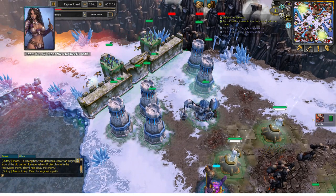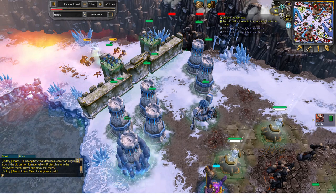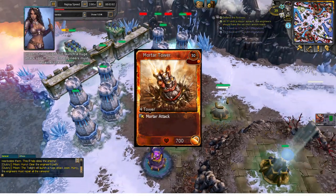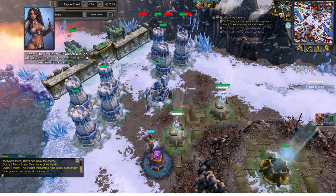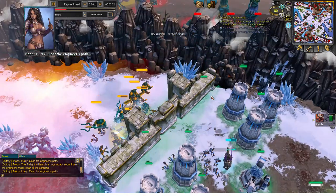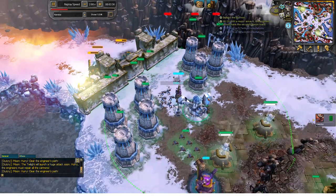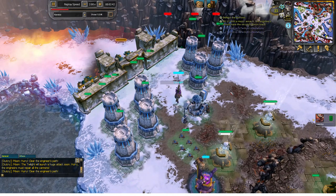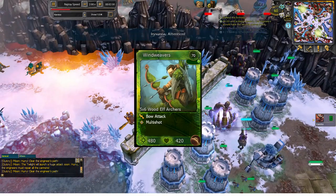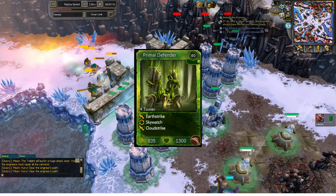There are also alternate decks you can use to defend. One example is a fire deck — usually people will play Sunstriders with mortar towers, lining up four to five mortar towers in front of the power wells, because it is the strongest tier 1 tower for fire. The second defense deck would be nature, and typically people use Wind Wavers with Mana Wings and Stranglehold or Primal Defender as the tower to defend.